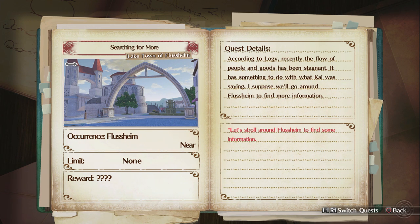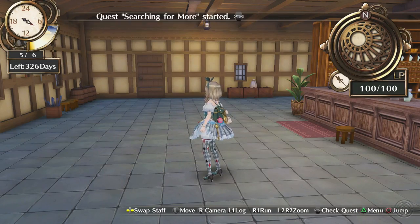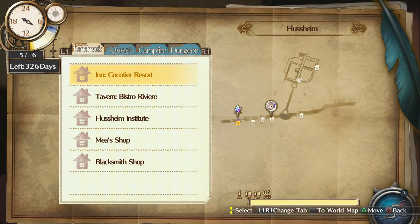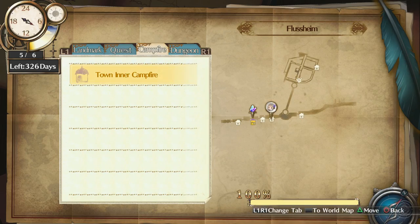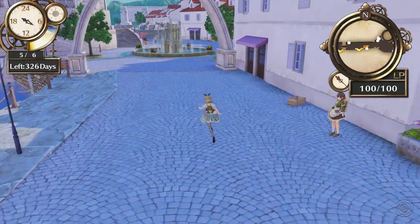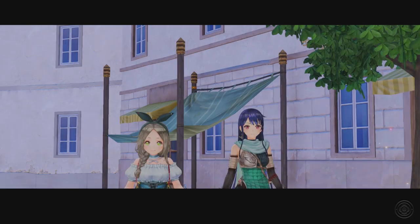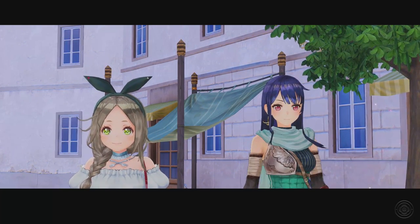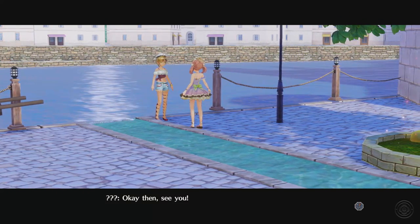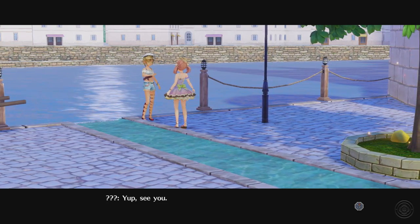Let's stroll around Flussheim to find some information. Does that mean I just wander around? I've wandered around already. The quest just has 'a fine dress' — it is just wandering around. So let's see if we can find that girl. Is that her? That is that girl — look, the singular one.